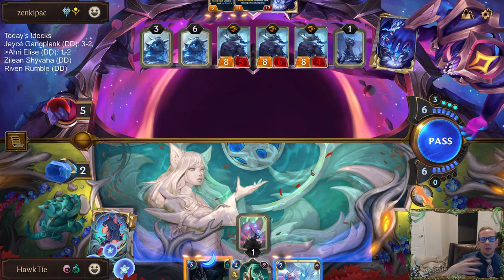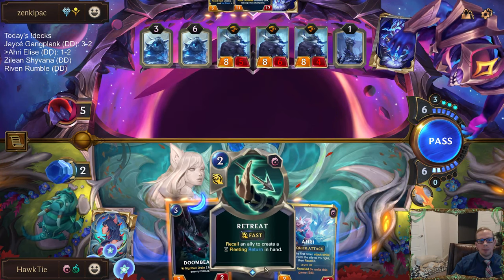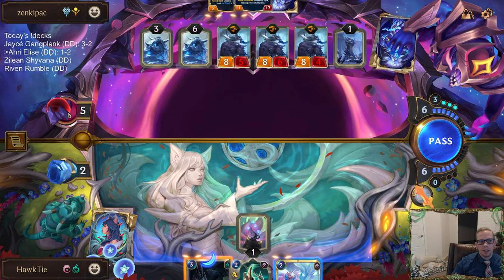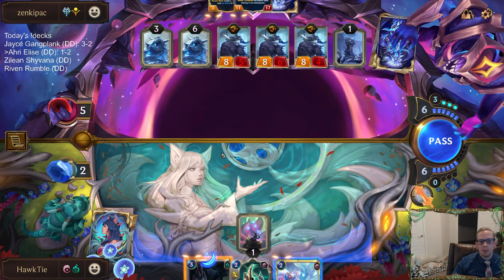That was just a really bad play by me. Whenever I attack, because my Elusive is going to be lethal, they have to play Ice Shard. And then whenever they play Ice Shard, I put this back in their hand, so they don't have the tough Nexus, so the Ice Shard kills them. This was all just a very bad play by me.